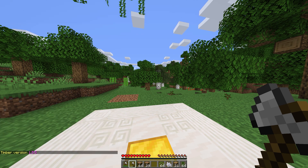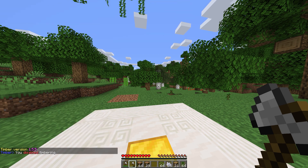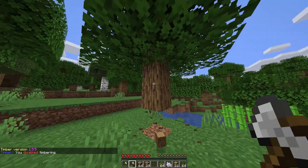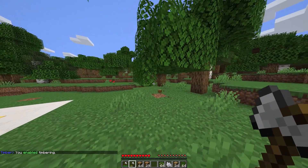The plugin also has two commands. The first is /timber, which returns the plugin's version, and the second is /timber toggle. This will turn the Timber plugin on or off, allowing you to break one block at a time instead of the entire tree when using an axe.